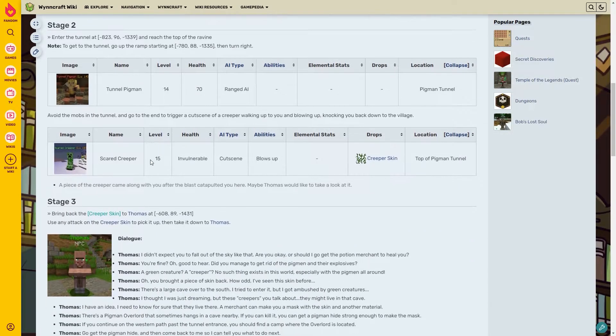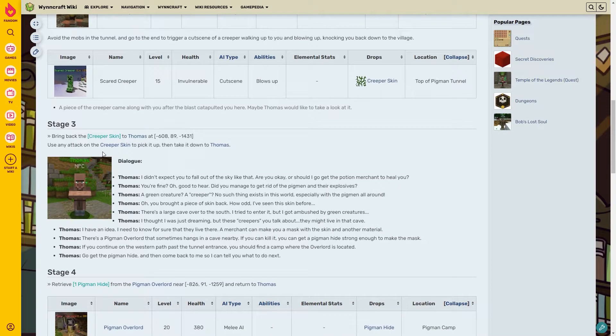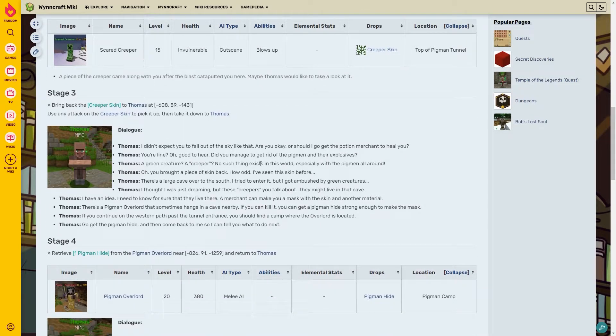Thomas says a group of pigmen took over the tunnel to the top of the ravine where the grain grows, and he feared they were blowing the grain supply with TNT. We avoid the mobs in the tunnel, find the scared creeper, and bring back the creeper skin. Thomas says he didn't expect us to fall out of the sky, asks if we're okay, and is surprised to hear about a green creature - a creeper - saying no such thing exists, especially with pigmen all around.